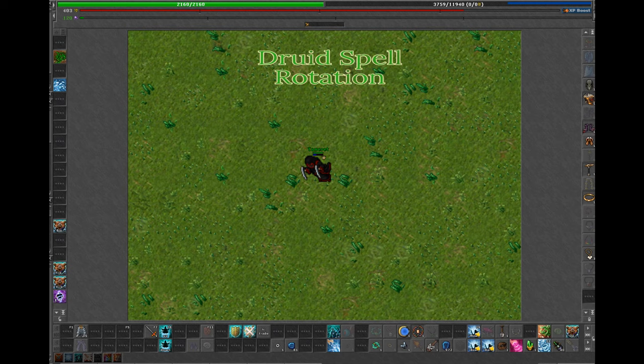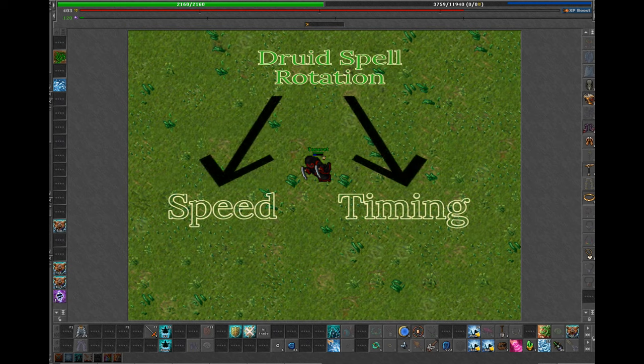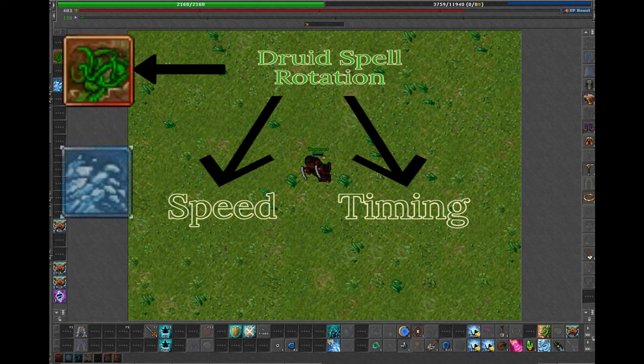It might not seem all that hard, but playing a mage is all about speed and timing. A druid has two powerful spell attacks that should be used all the time: Terra Wave and Strong Ice Wave. Hotkey these two to familiar buttons — they will become your very best friends in terms of attacks.